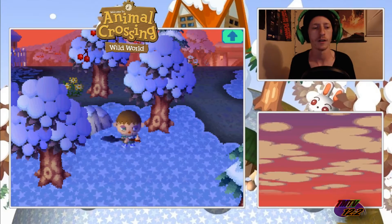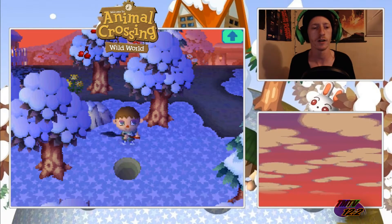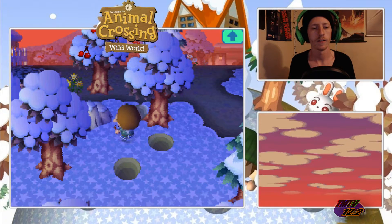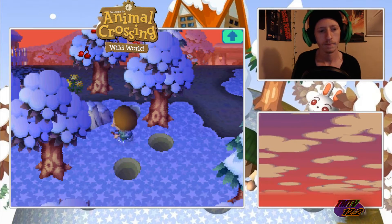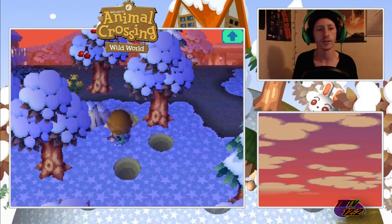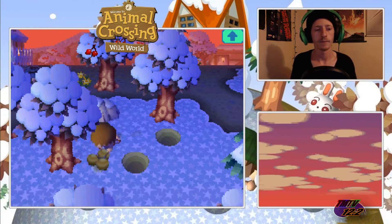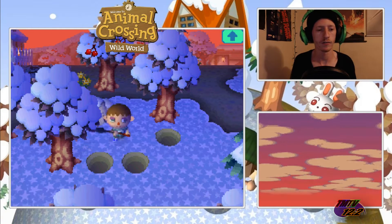Let's see if I can get some money. Like I was hinting at last time, there's something special you can do at the rocks. If you put yourself in a corner... that was the wrong button. This is so hard to do. This probably might not even be the right rock — I might be wasting my time. Yeah, that's the wrong rock.